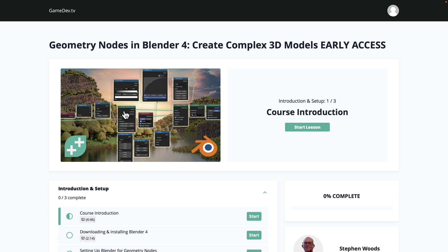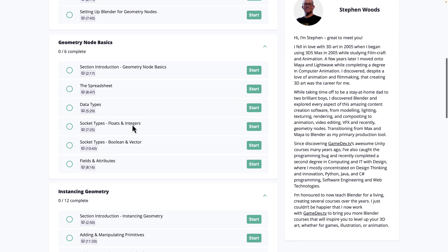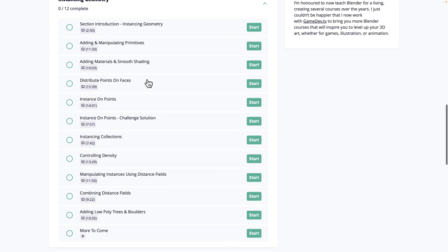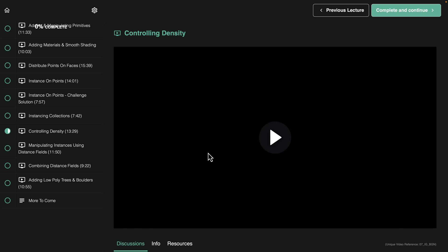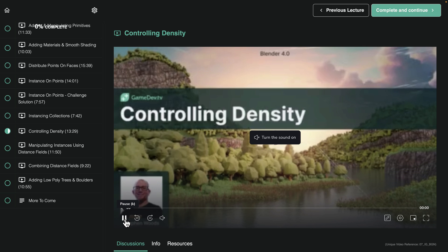There is persistence on the site, so it remembers where you left off with a previous course. You can see basically your intro, then you come into the Basics of Geometry Nodes, Instancing Geometry, and various different steps. This is early access, so there is more to come later on. If you've done the course in the past, you can come right back to where you were. It is all an embedded player, like what you see in front of you right now.